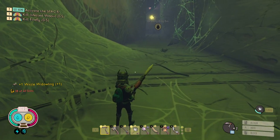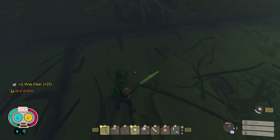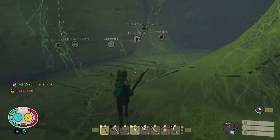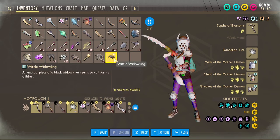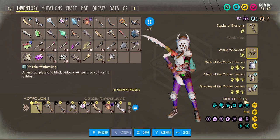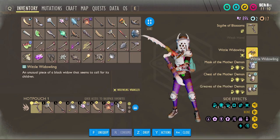Let's see what it does. I need to collect these dead remnants of the black whittling. Let's take a look and see what the whittle whittling does. It's an unusual piece of a Black Widow that seems to call for its children. Whittling Wrangler — it's a dude. A vocal cord stretched to form spiderlings summoning motherly cries. Basically, it just summons a bunch of spiderlings.